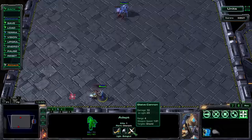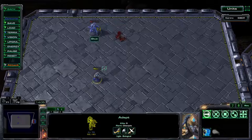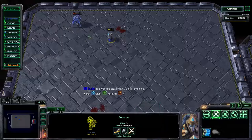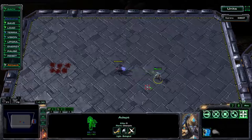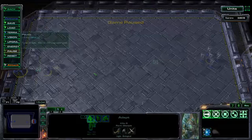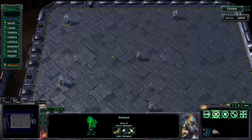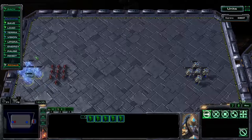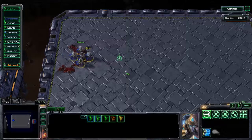Now on to the new units. First we have the Adept, a ground unit that can be built from a Warp Gate without requiring any additional tech. She does better damage versus light units, making her more effective against Zerglings than a Stalker would be. She has a range of 4, moves slightly faster than Zealots but not as fast as Stalkers, and has the Psionic Transfer ability — which sends out a shade that, after the ability ends or times out, teleports the Adept to wherever the shade is. The shade is invulnerable, enabling surprise attacks.